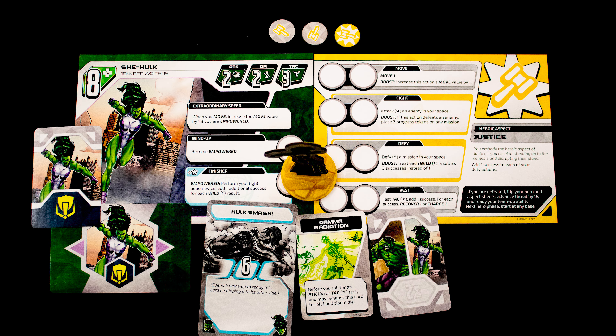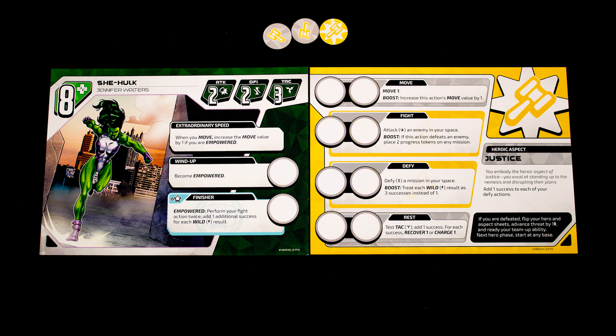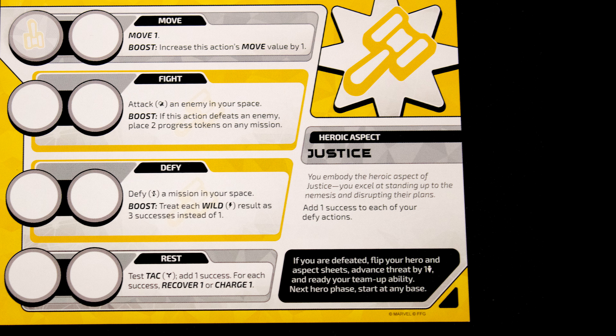Each player takes one of the six aspect boards. These boards allow the same character to play differently. Then claim three aspect tokens — two gray and one colored — as well as a team-up power and your other powers and missions. There are four main actions you can take on your turn. If you look at these aspect cards, each of them has two actions that are bolded — those actions will be stronger for players with that aspect.